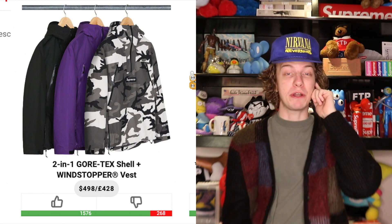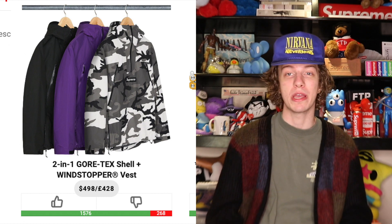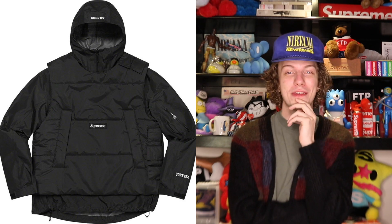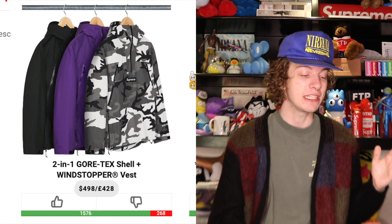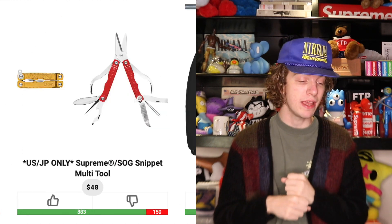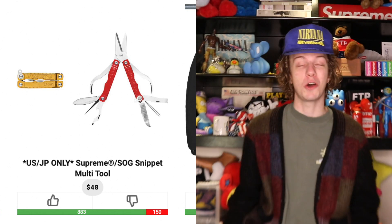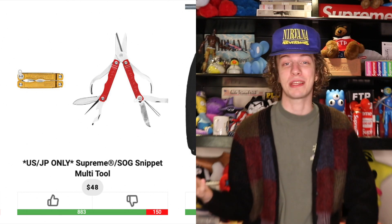Next up we have the Gore-Tex shell wind stopper vest at $500. It has kind of an anorak look to it which I enjoy. The vest feature is pretty fun and the vest itself is wind stopper, though it's not Gore-Tex which is kind of a rip off. There is potential for some profit but the really expensive jackets haven't been doing well with Supreme recently, so I'm gonna call it a pass — $500 is just too risky. We also have the SOG snippet multi-tool. We've seen so many multi-tools from Supreme now it's getting old, so that's gonna be a pass too.